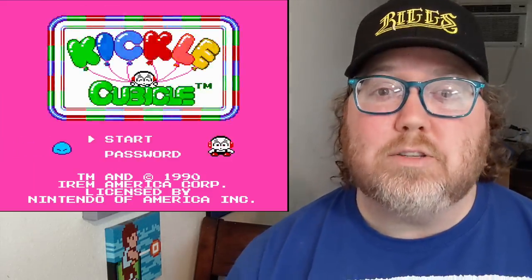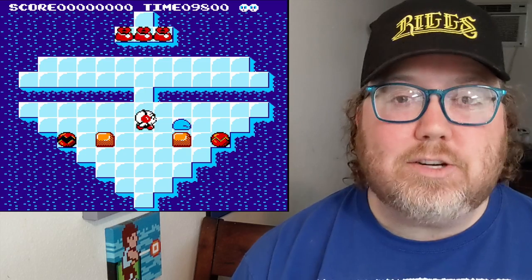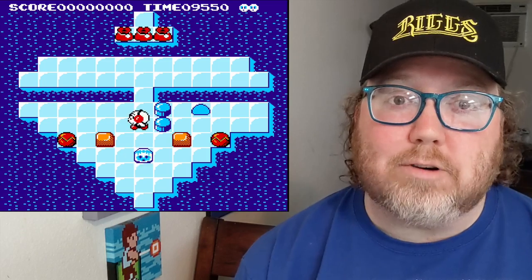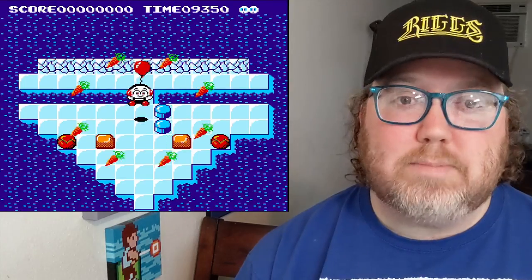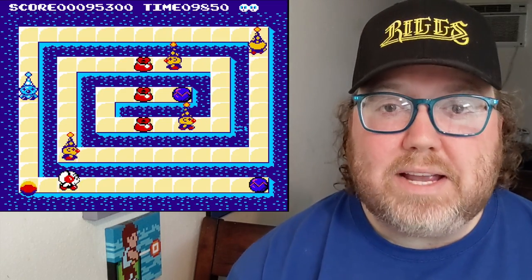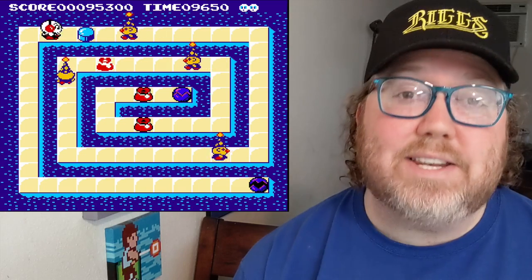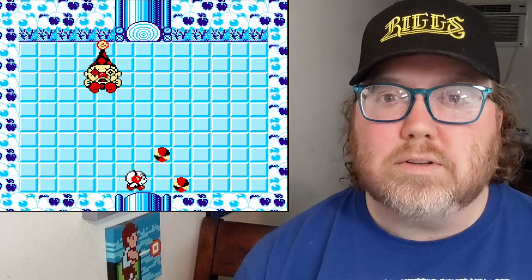We got Kickle Cubicle, and Kickle Cubicle is one of my favorite puzzle games for the NES. You play as a super cute character and you can freeze your enemies to turn them into blocks. You can push those blocks into the water, which turns them into platforms. Other enemies you can freeze and destroy, and some you can freeze but can't destroy, so different enemies have different strategies. You've gotta go through each level, pick up the magic bags — that's what lets you move on to the next level. There's a ton of levels in this game; it keeps you playing. I also like how the game features bosses at the end of the worlds too.